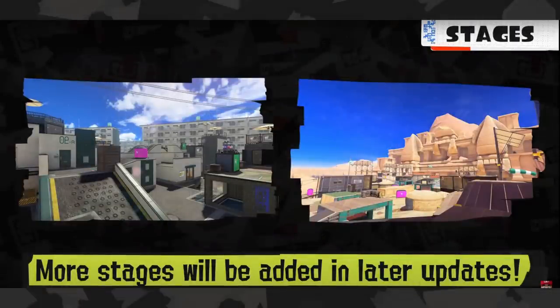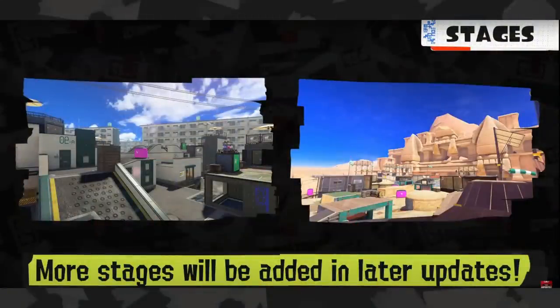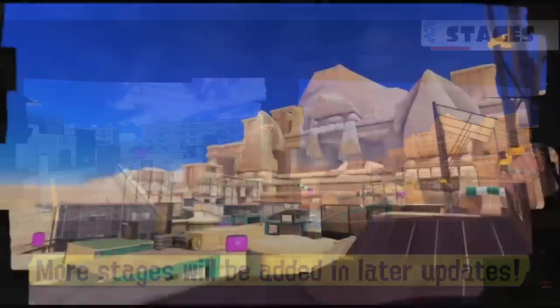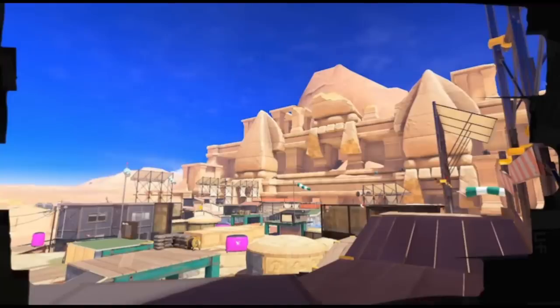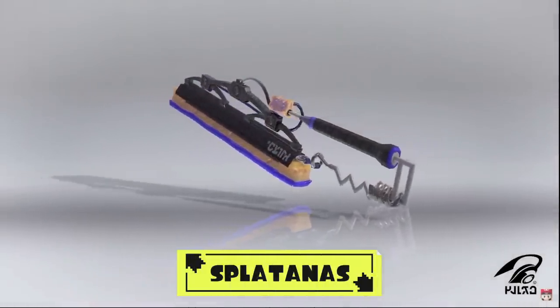Post-launch we get two new stages. Flounder Heights looks incredibly similar, but mainly it's less high — I'm okay with that; it still keeps all the options that make the stage work. As for the new stage, it's a really weird angle — it looks fine, but it's just a bit hard to tell how exactly it plays, especially since we don't see people actually playing on the stage, so I can't really give any thoughts on this one right now.